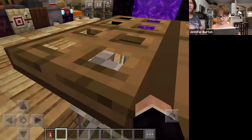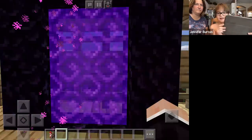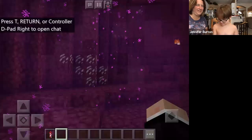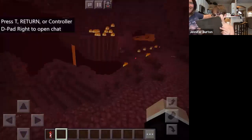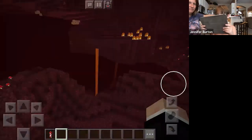And then this is a portal to the Nether. If you want, you can go on in. The Nether is basically this evil dimension — there's fire everywhere and there's lava pouring down.